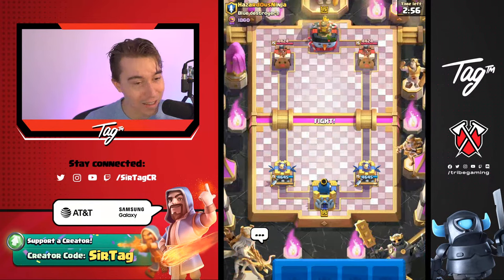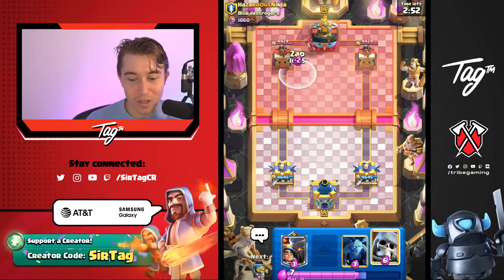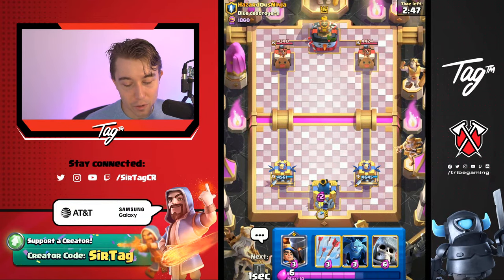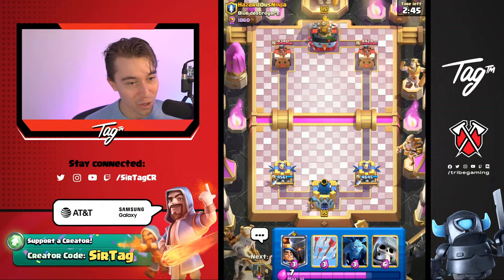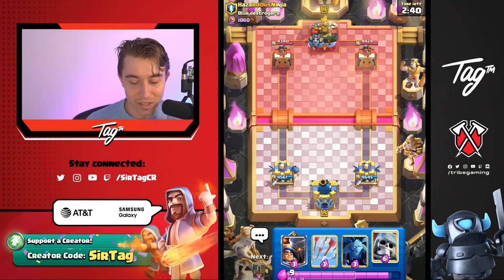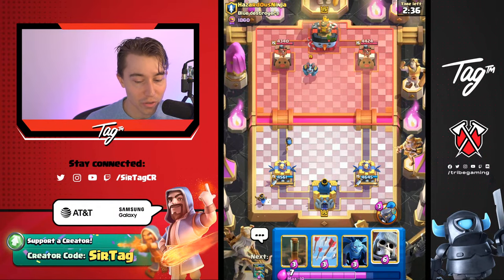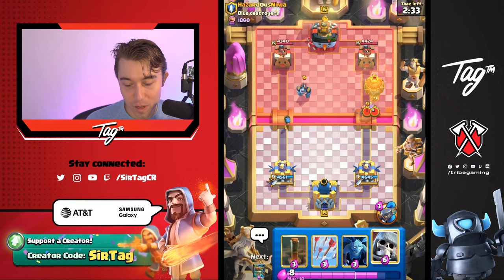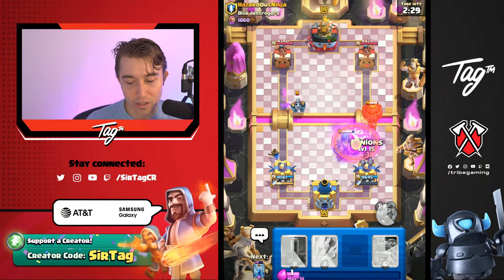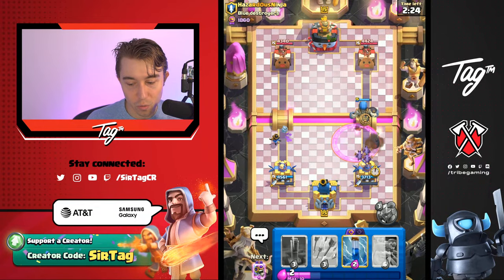So the strategy right now is we're just going to be playing this Goblin Giant deck and see what we can do. We definitely want to focus primarily on counterpush. If we just decide to cycle our evolutions like Bomber and Zap, that's generally a really good strat. Then we counterpush with Giant Skeleton and throw Goblin Giants in the back after we defend with the Giant Skeleton. So if the Giant Skeleton defends and your opponent spams into you, you can then go in for a Goblin Giant right after, and the Goblin Giant is going to be protected by the Giant Skeleton.